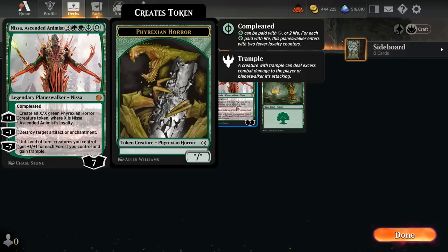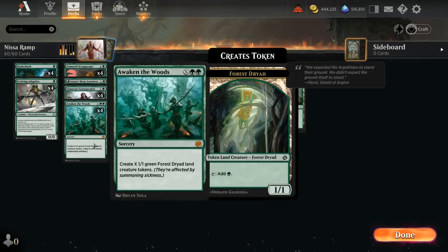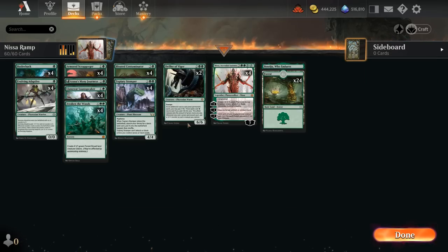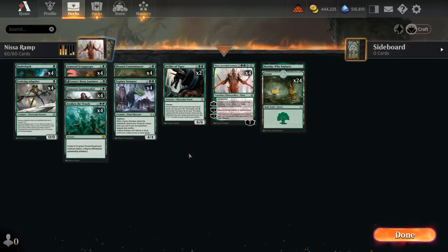Nyssa can also be played for five mana and a bit of life, and then it will come down with three loyalty in the case of five mana, and five loyalty in the case of six mana. The plus one adds an extra loyalty counter and then generates a horror token with power and toughness equal to Nyssa's loyalty. We also have two copies of Defiler of Vigor, which can be another nice creature to ramp into, especially alongside Awaken the Woods, as we can now add a bunch of plus one counters to the entire team whenever we cast a green permanent spell.